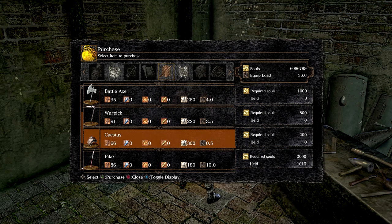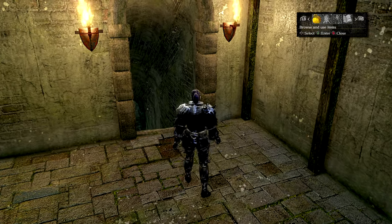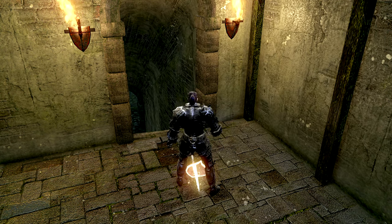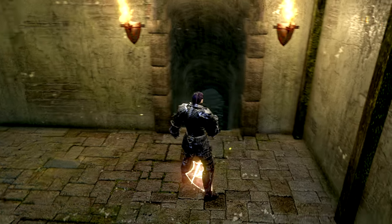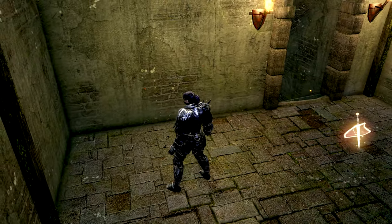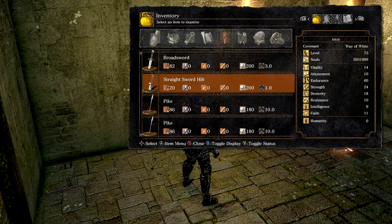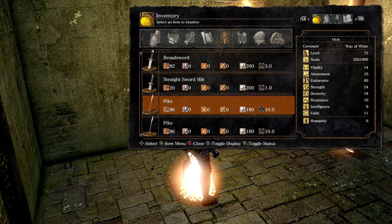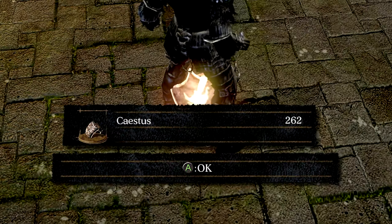Now buy a random light item, like the casetus for example, then drop it. You can see that we can't pick it back up again. Now we want to drop around 25 pikes — if you drop more than 40, it will get rid of the casetus drop, which we do not want. Once you've finished, pick the casetus back up.